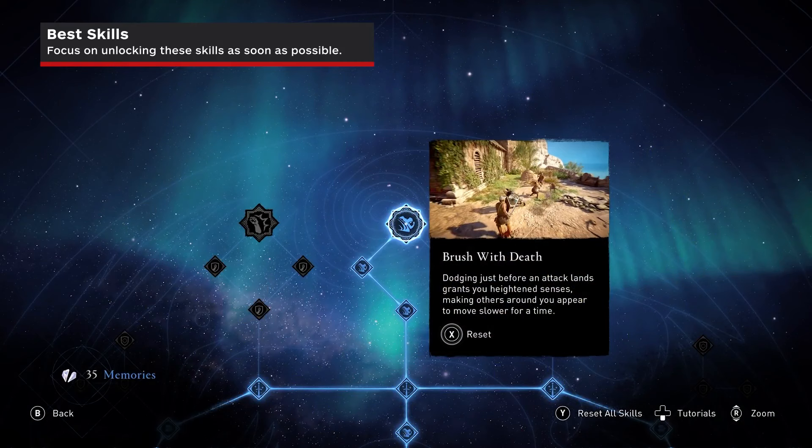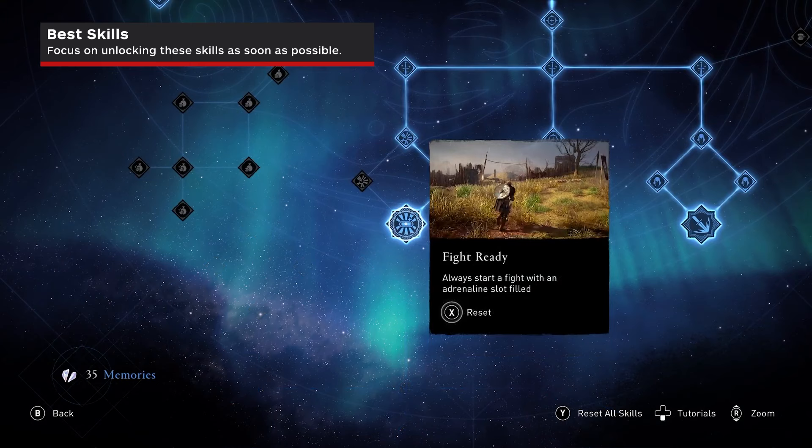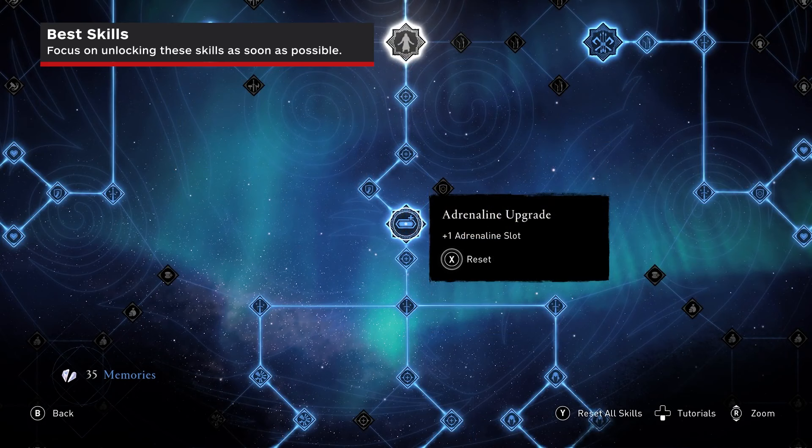Brush with Death is a skill that slows time when you dodge enemy attacks. This can be crucial as it allows you to land more hits, regain stamina, or back away during the slowdown. Fight Ready ensures that you start every fight with a full adrenaline bar, meaning you can get the jump on enemies by unleashing a strong special attack at the start of every fight. Coupled with the adrenaline upgrade, which adds an extra adrenaline bar, you will be a scary foe for any enemies that cross your path.